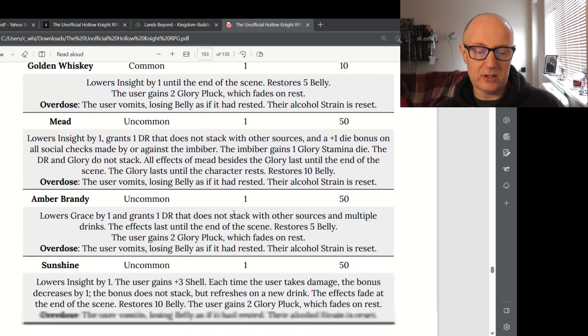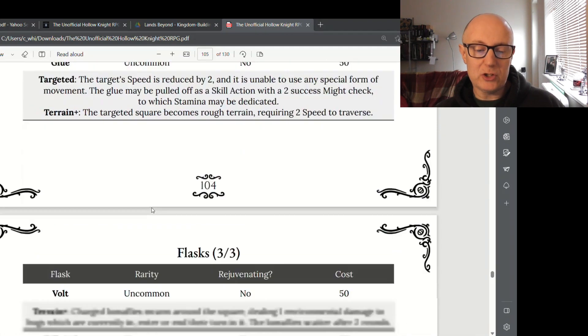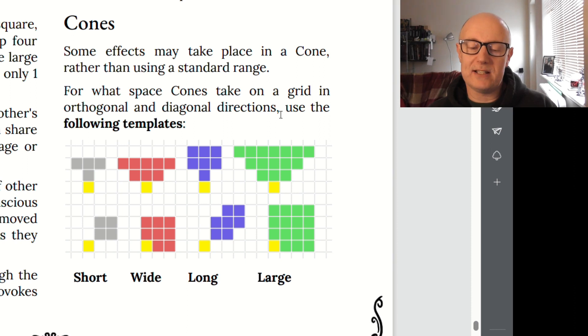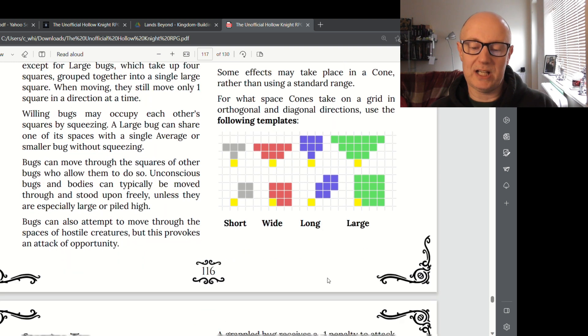All of this is on the internet for free. It's just another example of the ingenuity of nerd culture, which is fantastic. Look at these cones of casting spells — they actually make sense and all add up to the correct number of squares, unlike D&D which can lose some area due to the weird way it's done.